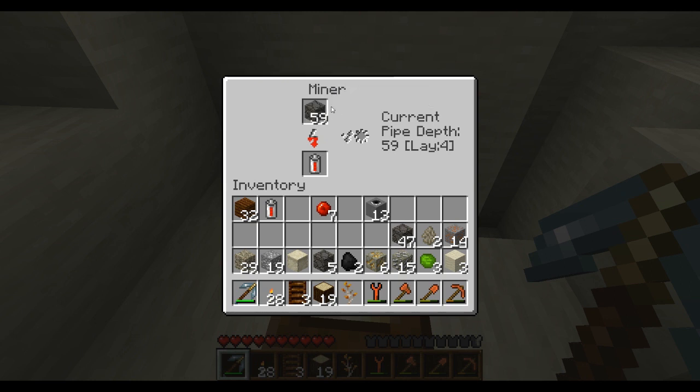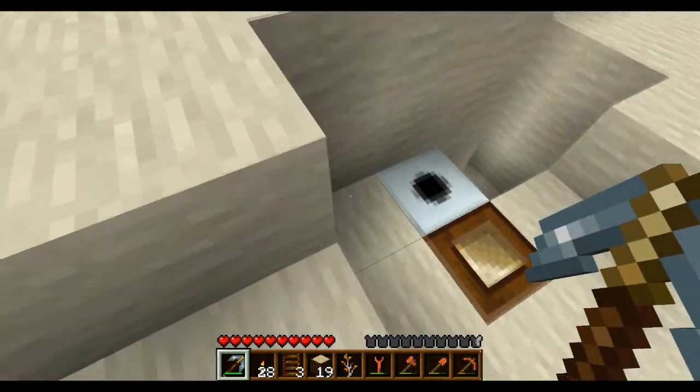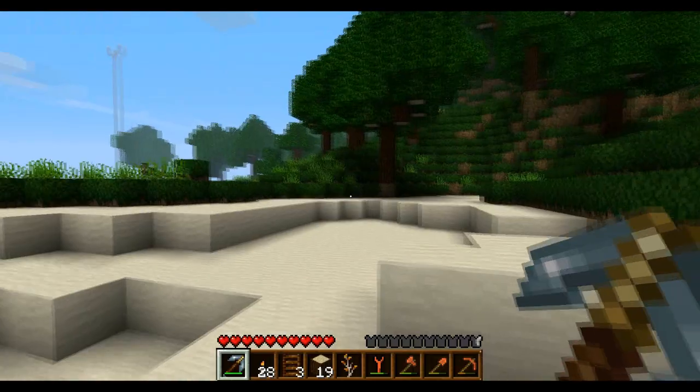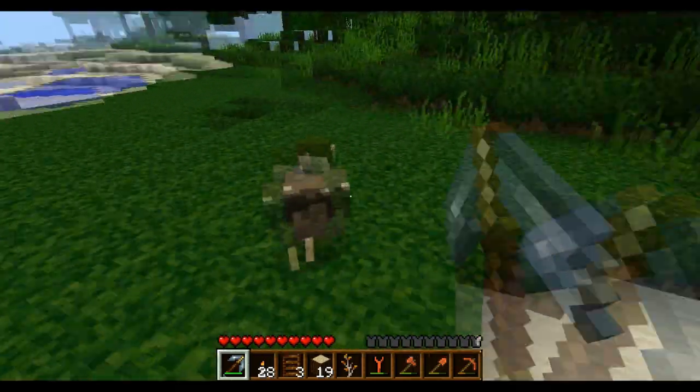Now I'm going to fill this up with stone like I've been doing, but someone actually suggested that if you put just one piece of glass in here, it replaces it with glass, then leaves the hole and you instantly get all your pipe back. That would be pretty awesome - it would obviously save on a lot of energy.